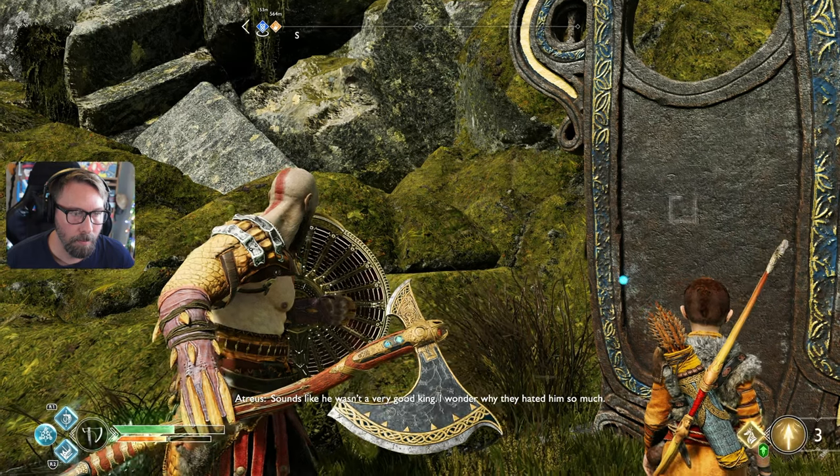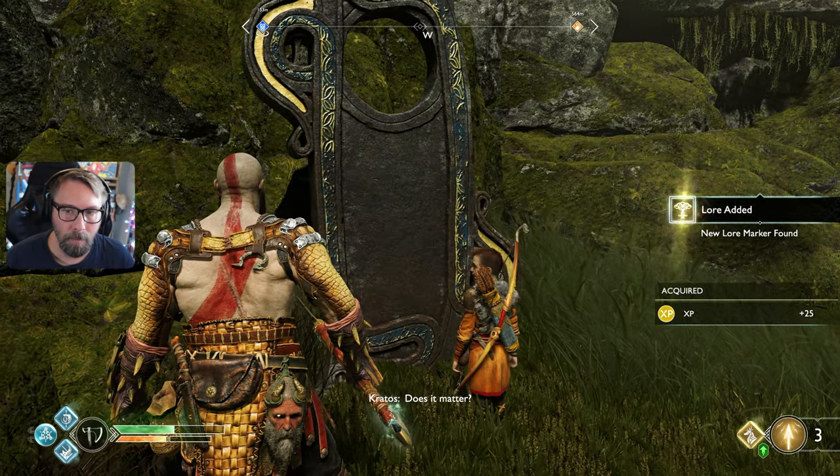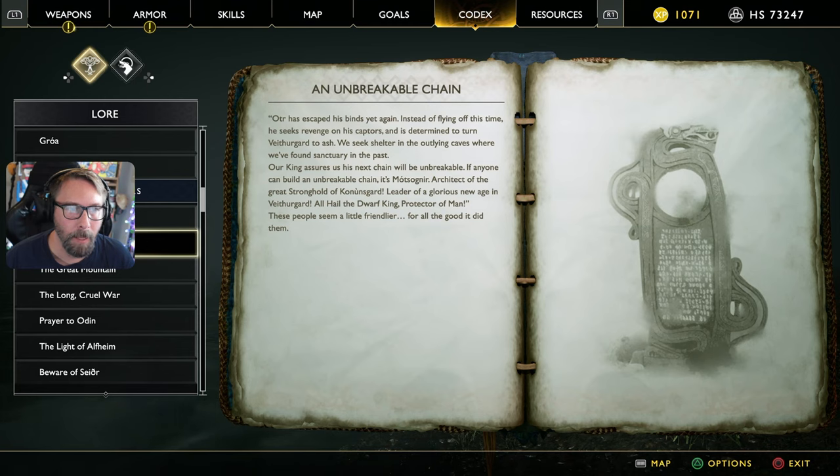I wonder why they hated him so much. 'They are dead now — does it matter?' It might. 'An unbreakable chain: Otir has escaped his binds yet again. Instead of flying off this time he seeks revenge on his captors and is determined to turn Vithurgard to ash. We seek shelter in the outlying caves. Our king assures us his next chain will be unbreakable.' All hail the dwarf king — protector of man. 'These people seem a little friendlier for all the good it did them.'